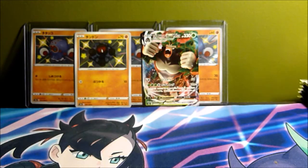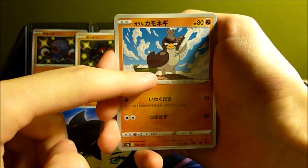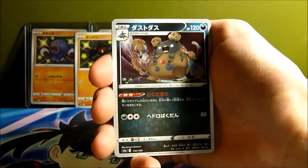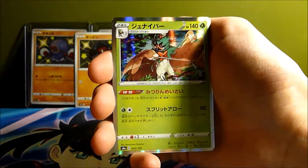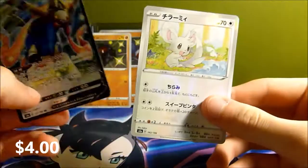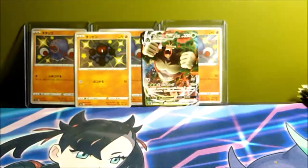You can also get god packs in this set, where every single card in the pack is shiny — apparently about a one in 600 chance, so very unlikely. We got a Decidueye, a Suicune — that looks so cool — a Zacian V, and a Minccino reverse. After this pack we are halfway through the box.